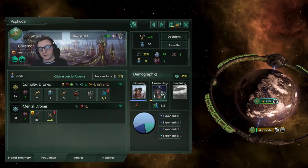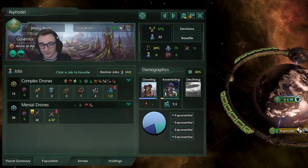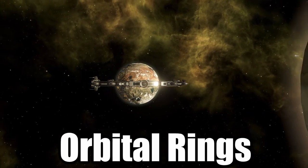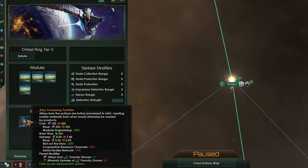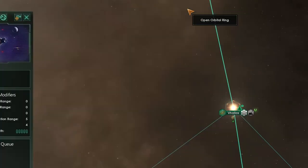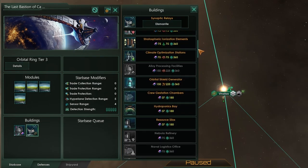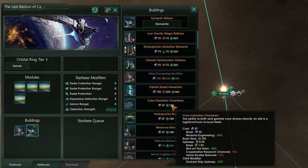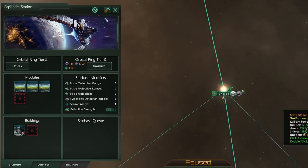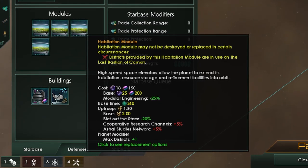All of these make your population more efficient by not needing them to work the equivalent jobs on the planet, freeing them up to do other things. You can also build orbital rings if you have the Overlord DLC. These allow you to further increase production on your specialised planets. Each resource, barring research, can be increased if you have the correct technology and a tier 2 orbital ring, as this allows you to build the buildings. My tip is to match up the building with what your planet is producing — so on an alloy world, build the alloy processing facility. You can also increase the number of districts on your planet by building a habitation module.